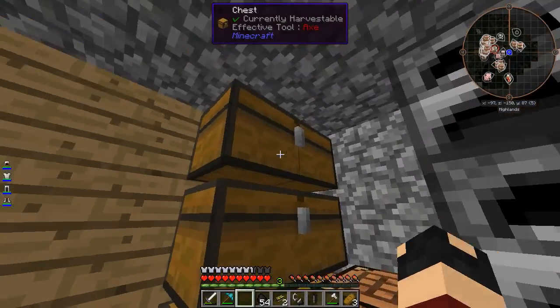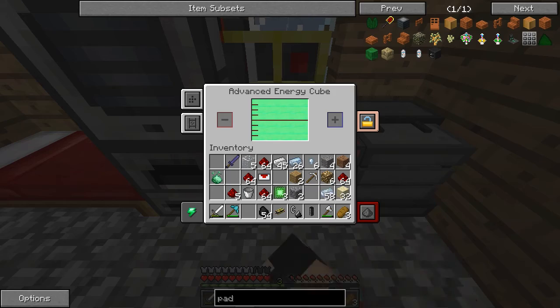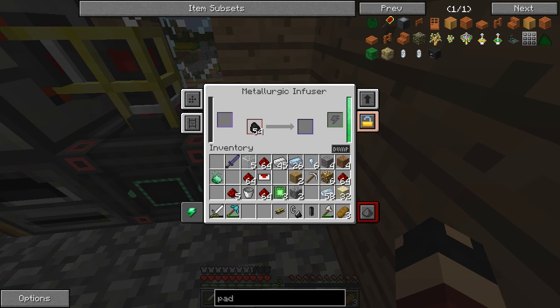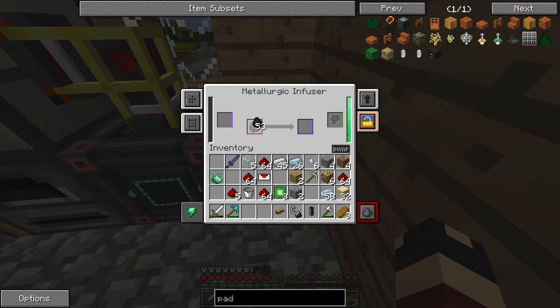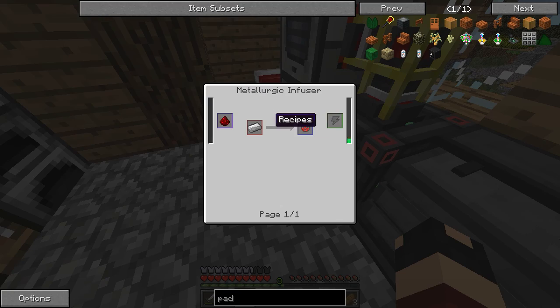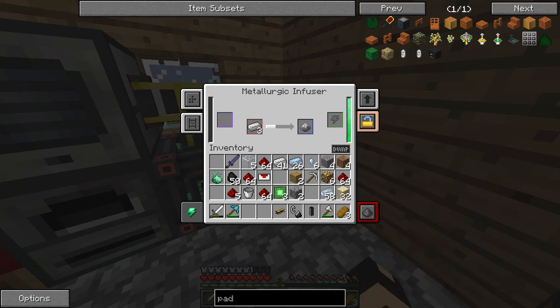Let's throw in — for the charge pad, we need two steel, so that's four iron, and four more for the process. Let me also add the enriched alloy components, which is redstone and iron. I'm going to be sitting in front of the metallurgic infuser for a minute and I'll bring you back when I'm done.